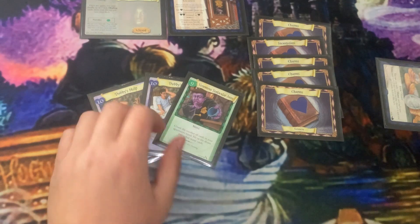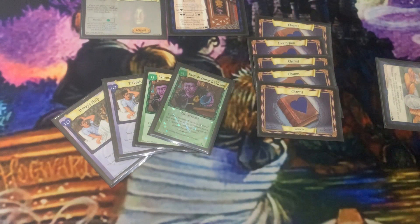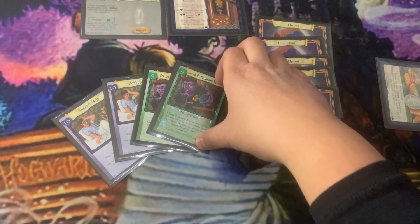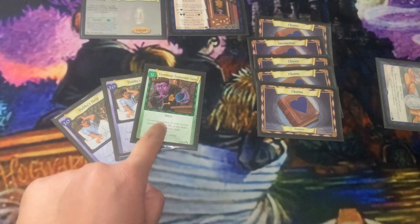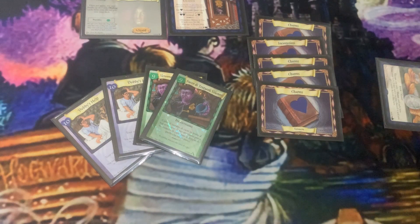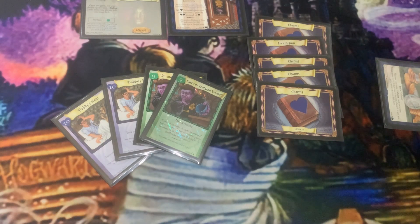With four actions, I've played two Dobby's Help cards, forcing my opponent to draw 20 cards, and then played two Venomous Tentacular Juice cards. If our opponent starts with five cards in hand, after two Dobby's Help they have 25. After the first Venomous Tentacular Juice they have to draw 50 cards. Even at the very beginning of the game they're never going to survive that combination.